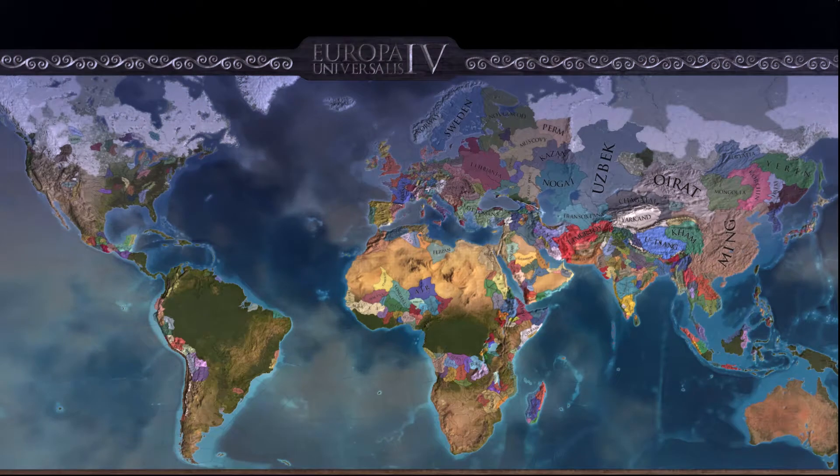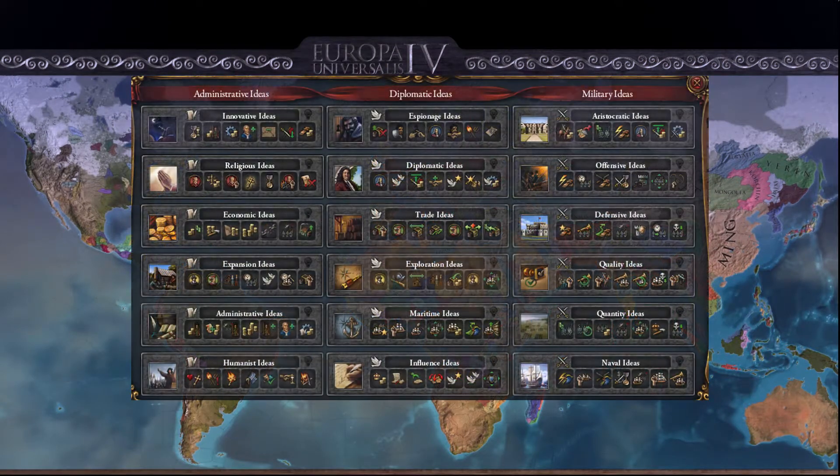Welcome everybody. Today we are talking about the idea groups within Europa Universalis IV — specifically, diplomatic ideas.